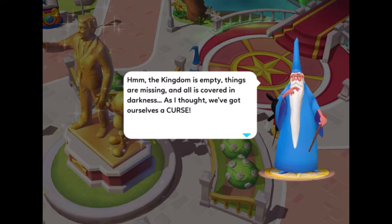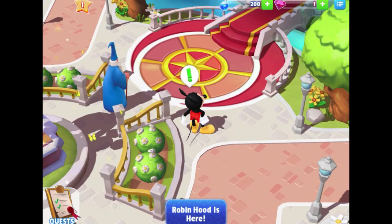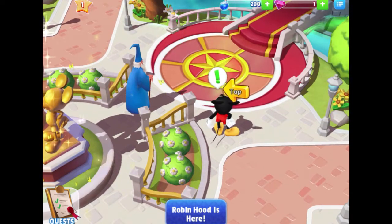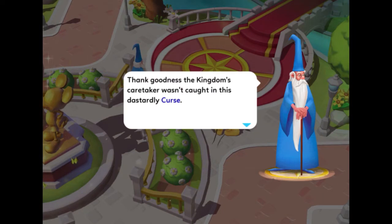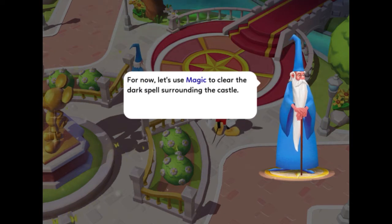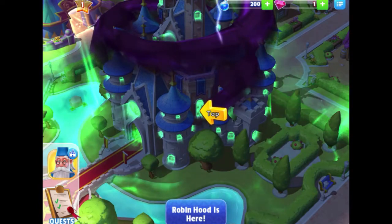The kingdom is empty, things are missing, and all is covered in darkness. As Merlin says: "We've got ourselves a curse, and it's the sort of curse only magic can break — we'll have to find all the magic possible." Mickey has another exclamation mark above his head. Merlin continues: "Thank goodness the kingdom's caretaker wasn't caught in this dastardly curse. Magic here is running very low, but his search brought a little of it back. Let's use magic to clear the dark spell surrounding the castle."